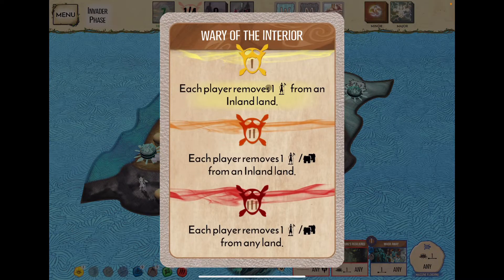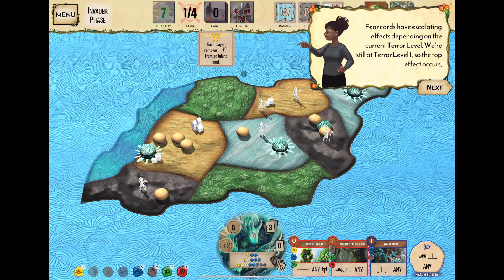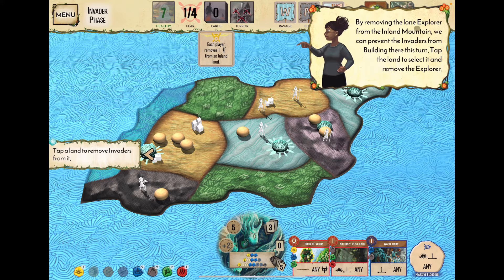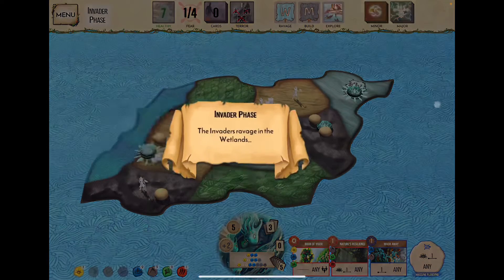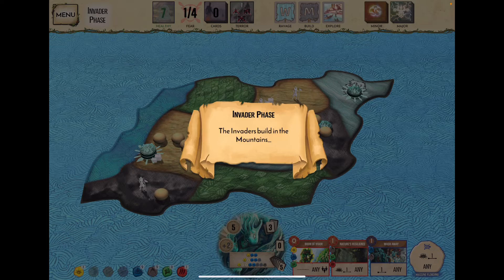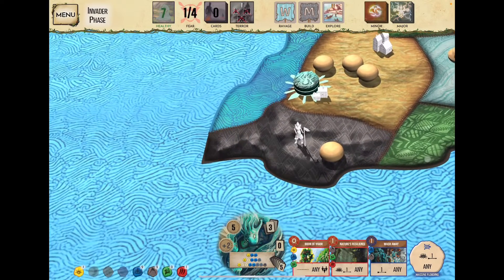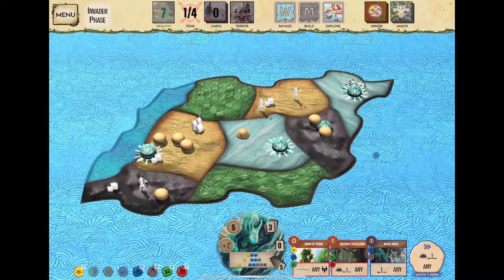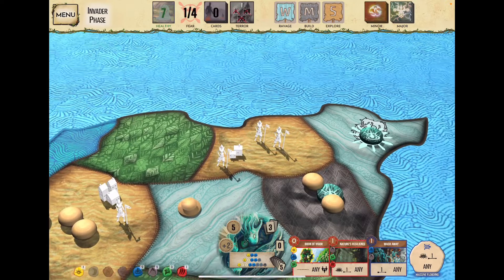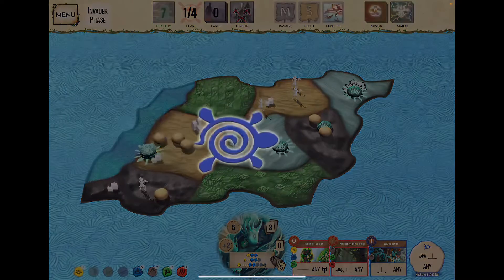We flip our fear card — we're at fear level one: each player removes one invader from an inland land. We remove the lone explorer from the inland mountains to prevent building there. The ravage step plays out quickly — once you know the game you can speed this all up. They build where we removed the explorer, then explore in the sands.